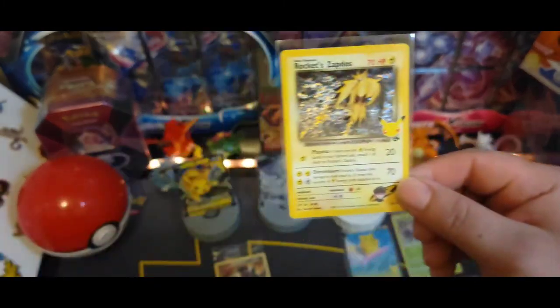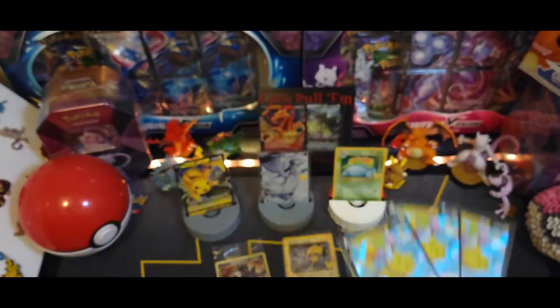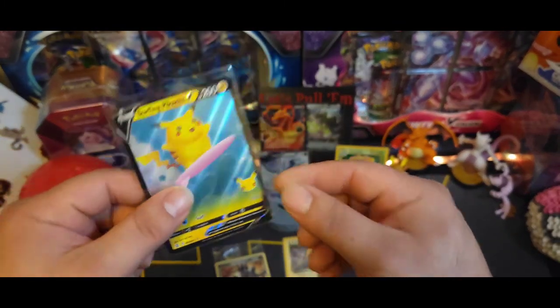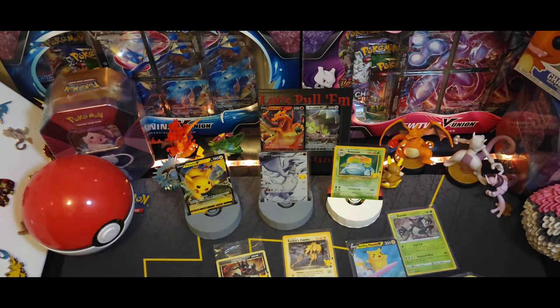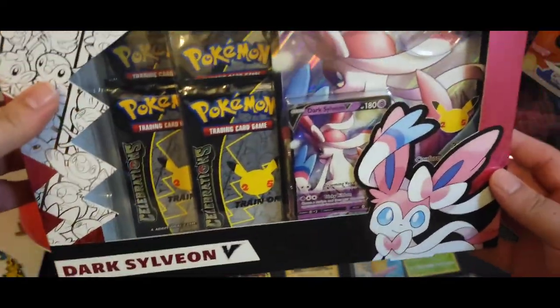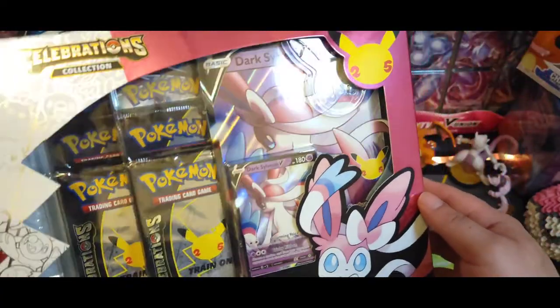We got one Zapdos, we got three Flying Pikachus, we got one Vmax, and then one Surfing Pikachu. Check that out - that is crazy, so many Pikachus. We did get the base set Venusaur of course, and we got the classic collection Reshiram - so two new cards to the collection. Video is definitely not over, we're still gonna open up two more boxes, and we're gonna start off with Dark Sylveon V.